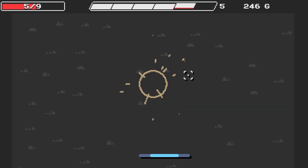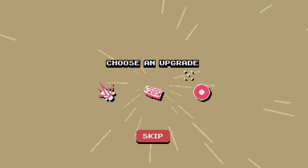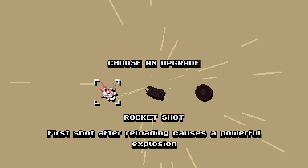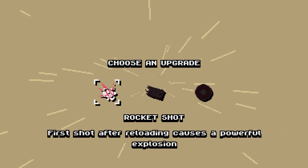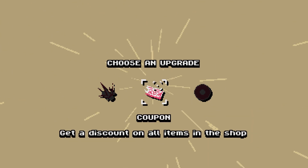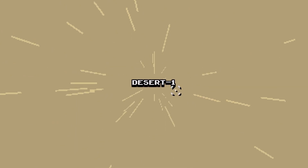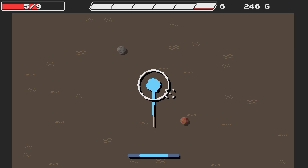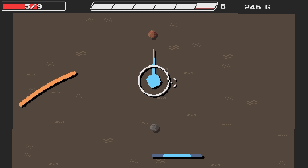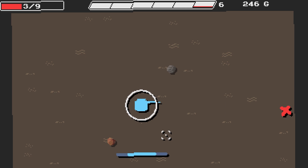Five out of nine health, not terrible. New achievement unlocked: The Dweller. Choose an upgrade — rocket shot: first shot after reloading causes a powerful explosion. Get a discount on all items in the shop. I think I've got to take things that are going to keep me alive a little bit more. If I was full health and feeling confident, I'd definitely be getting a coupon.